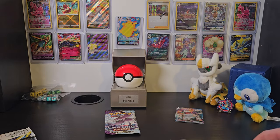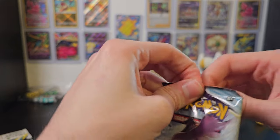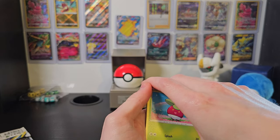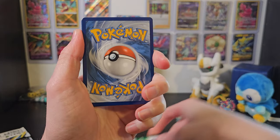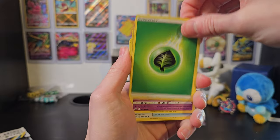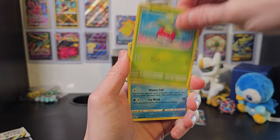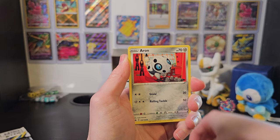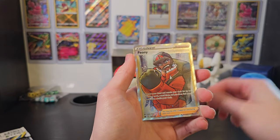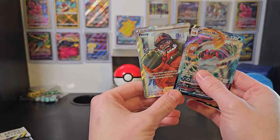We've got one booster left, but we've gotten one good card out of this. This is our singular Chilling Rain pack that just happened to end up last. Our code card is black, so we'll just spoil that. Maybe we've got something good in our Chilling Rain pack. We've got Energy, Haunter, Fire-Resistant Gloves, Melanie, Bounsweet, Lapras, Blitzel, Aaron, Deerling, a nice Diglett, and Peony! What a great full art trainer card that is. That is awesome. That's all the packs we have today.